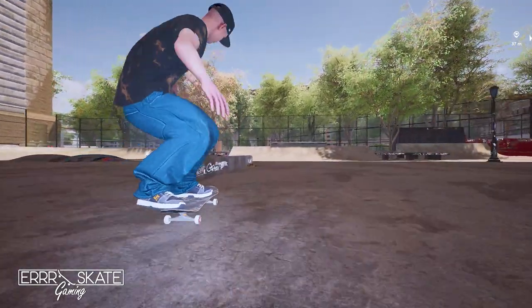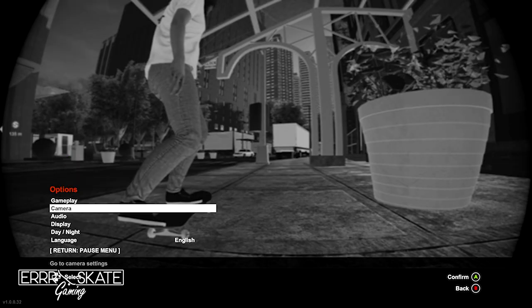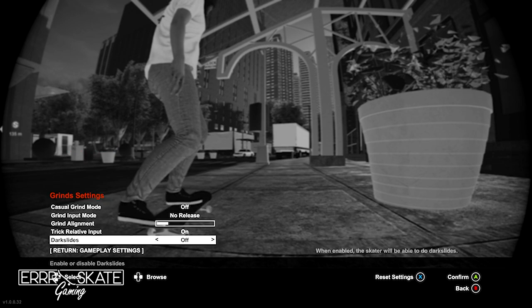To get started, we have to actually enable darkslides first. To do that, select Options in the pause menu, then Gameplay, Grind Settings, and set Darkslides to on. I think it's a pretty fascinating mechanic.